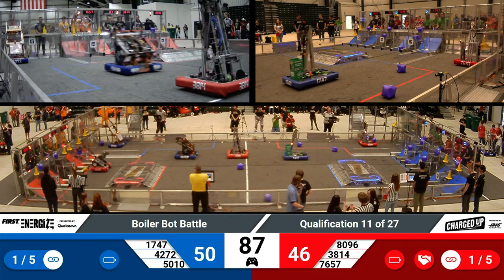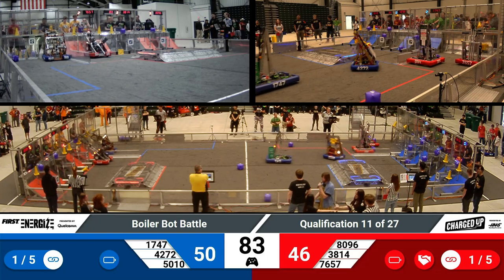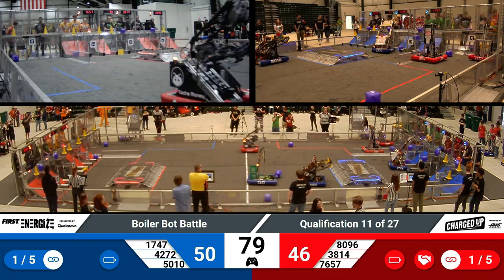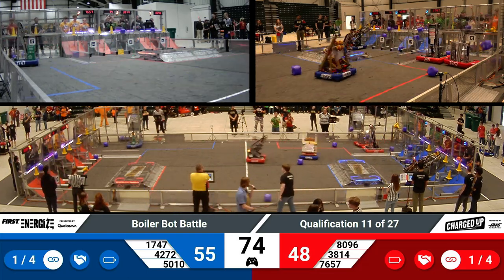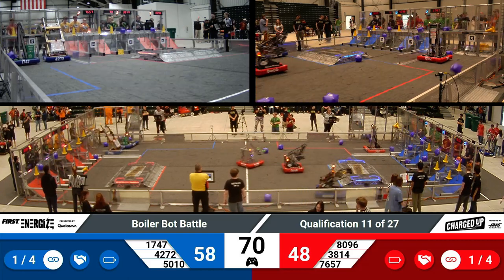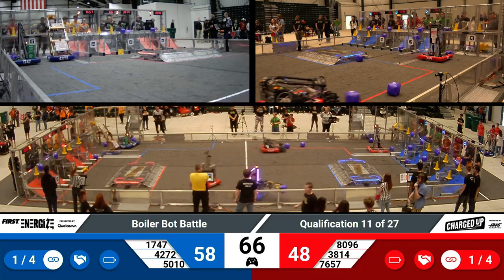5010, that's Tiger Dynasty from Fishers, Indiana, maneuvering around the field with swift ease. They have this unique angled mechanism that allows them to grab and place in a swift motion. Very different than 1747's tall robot, which isn't as nimble, but its slenderness allows it to fit on top during the end game, which is only about 30 seconds away at this point.